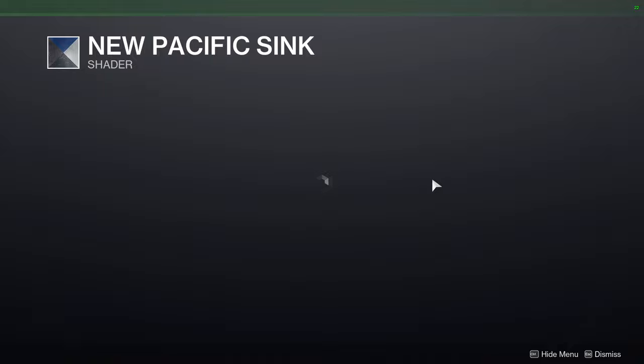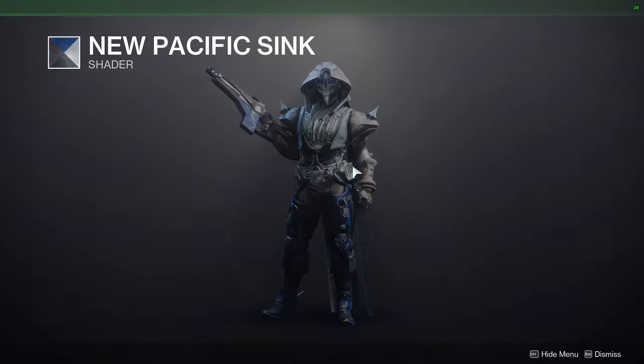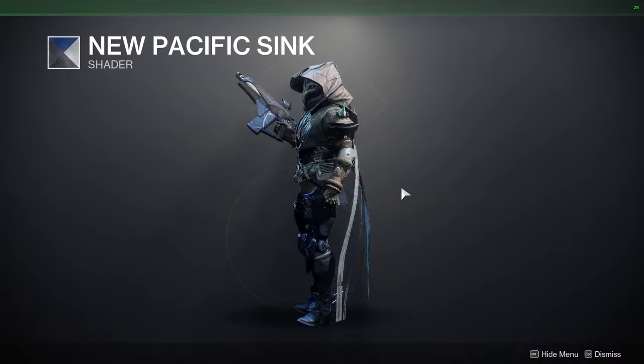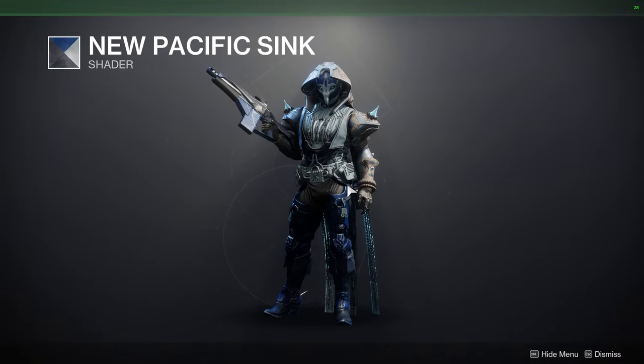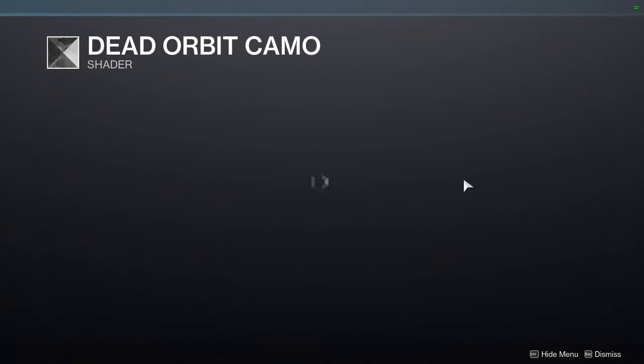New Pacific the Sink - this is an old one from the planet Titan. I'd definitely recommend it; it's a pretty cool shader. You might never know when it comes in clutch because that's happened to me quite a few times. And then Dead Orbit Camo, which is the one that has the actual camo on it.